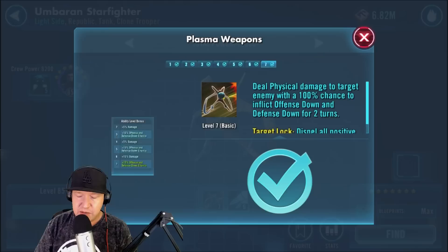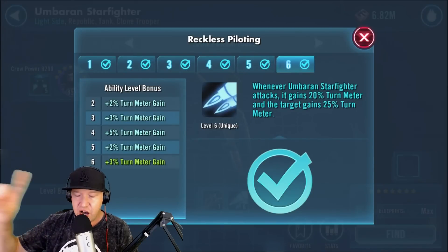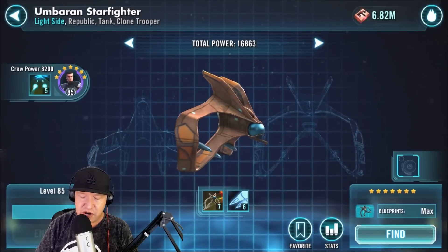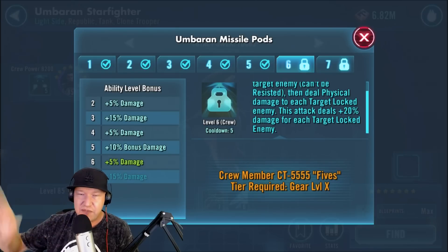Fives also helps fuel the target lock. I only have Fives at gear 9, and it seems to be working fine. When they have target lock on him, if he hits them he dispels all their positive status effects. His special ability does mega damage if there's a ton of people with target locks. Inflict target lock for two turns on target enemy - can't be resisted - then deal physical damage to each target locked enemy, dealing 20% more damage for each one. I've had times where I've hit all five and they all just die.